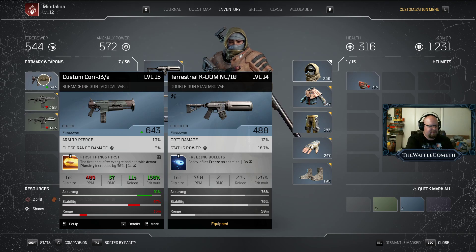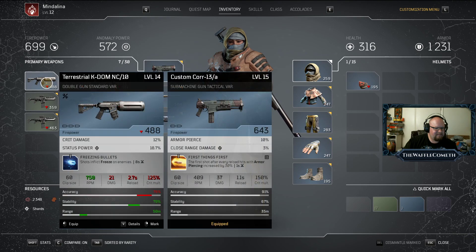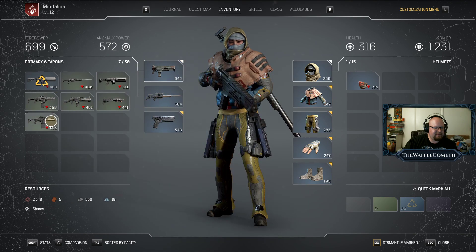This has a quicker reload — it fires about half as much but does a lot more damage. I would rather have the freezing bullets ability, but it's so much better in every other way. Sometimes you just gotta go with what's better. I'm going to immediately dismantle it so I don't forget, because I want that ability.